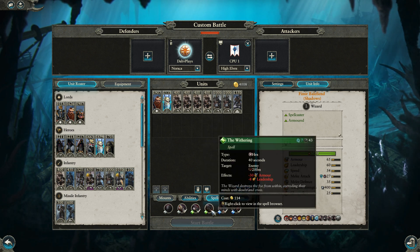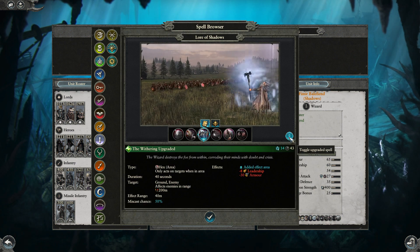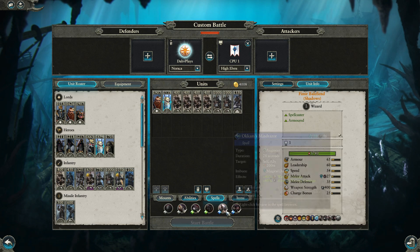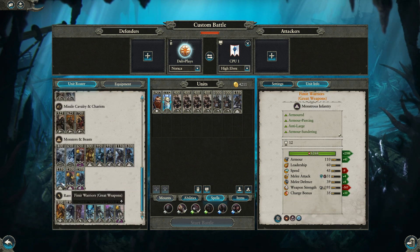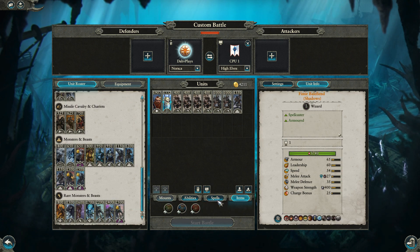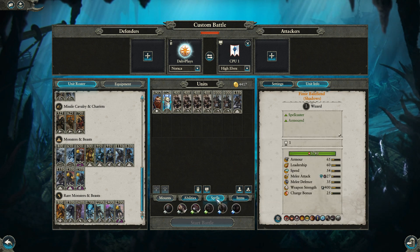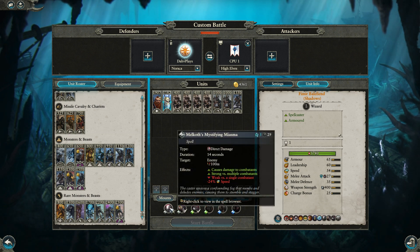Wuthering can also be quite nice here — it's pretty cheap on Winds of Magic at 114 gold, with minus 30 armor and minus 8 leadership. That additional armor sundering to help your shielded infantry perform better can be good. Leadership is also sometimes an issue against the High Elves. Occam's Mind Razor is another one that could potentially be very good to pair with a good armor-piercing unit that doesn't have magic damage. Pit of Shades can also be pretty decent, but it is a little bit expensive for how little damage it actually does unless you overcast it, which makes it even more expensive.